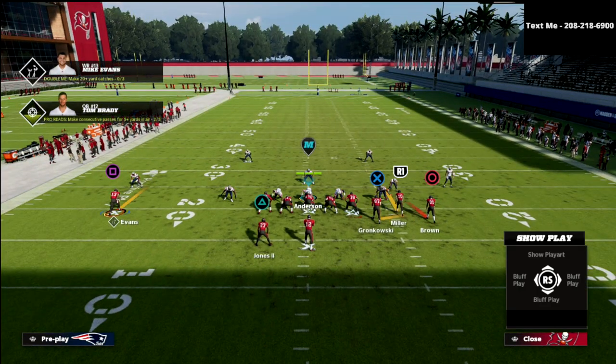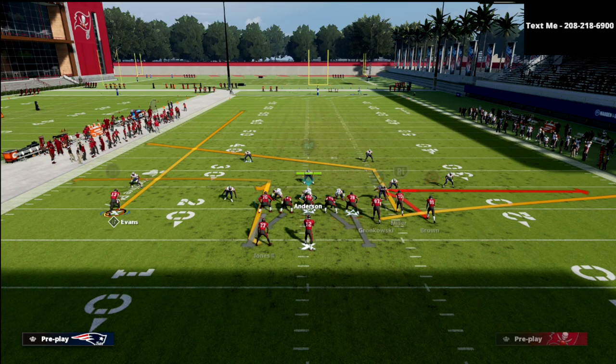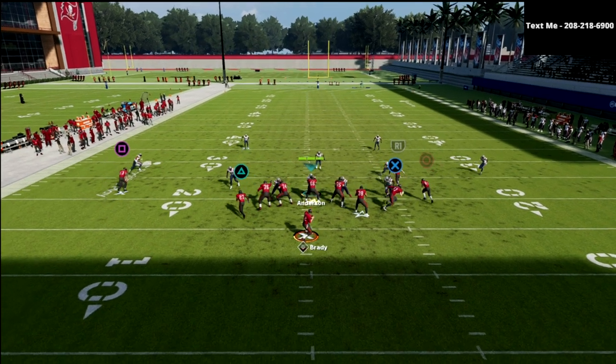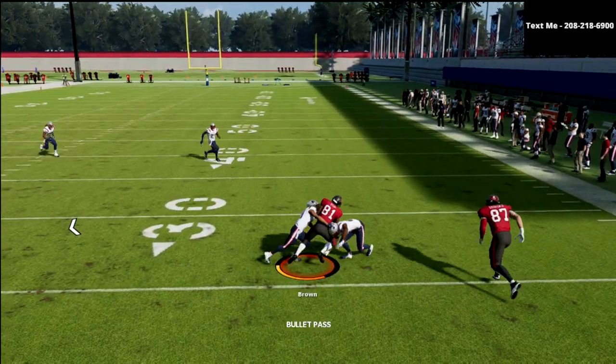If you wanted to leave a double move on the left you certainly could, or put a skinny post, but I really like to just run him on a simple basic clear-out route. Against any coverage it really doesn't matter. Like you'll see here against a base cover 2 sink, we can throw this zig route all day long.